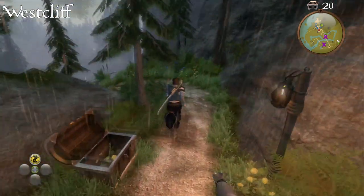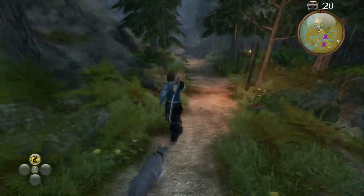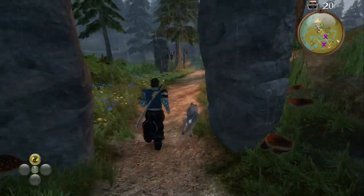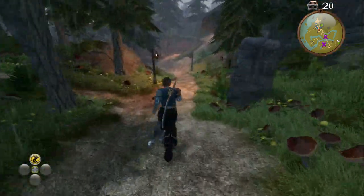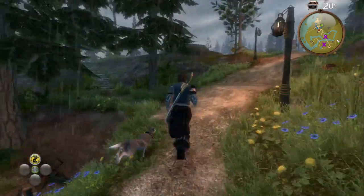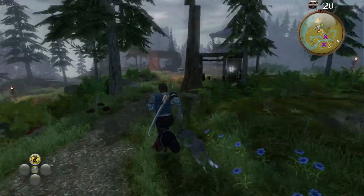Starting at the entrance to Bandit Coast in Westcliff, if you head down the hill and continue on down. When you start to go up a hill, if you go to your left, follow the path around — straight in front of you will be the chest.